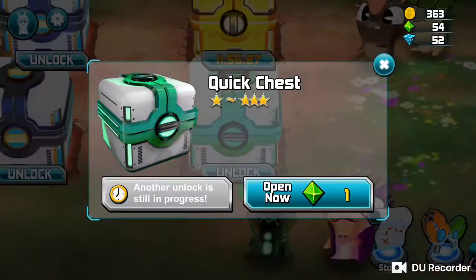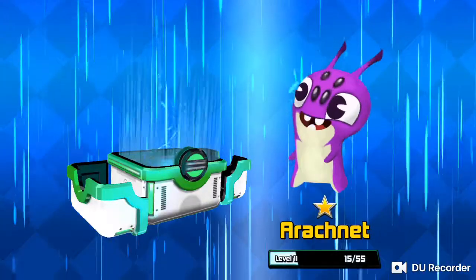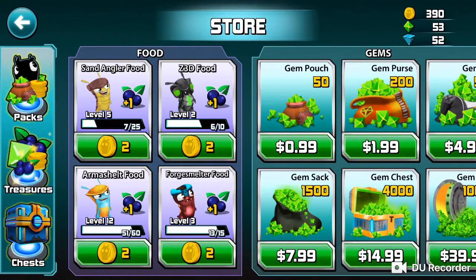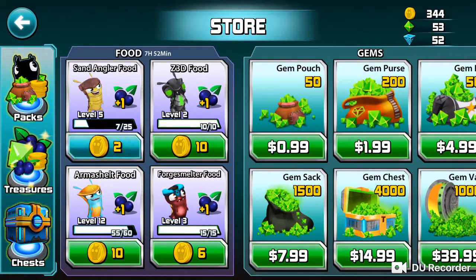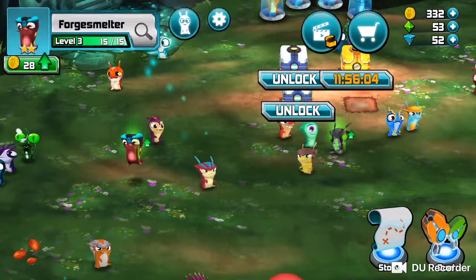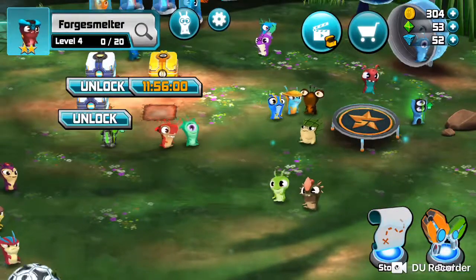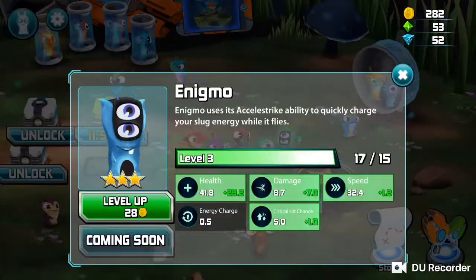Is that an instant chest? I'll take care of it right now. I don't need to check the store — see if there's any... Yes, Z3D! Force Melter, Send Angler. First one so you can level up. Anybody else? Z3D, yes. Maybe Z3D is gonna be the next spotlight — maybe.